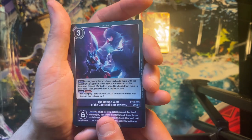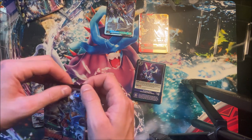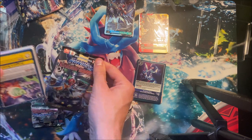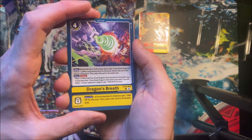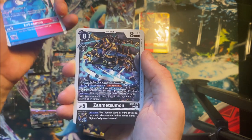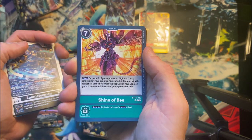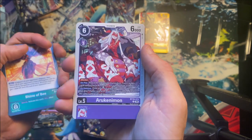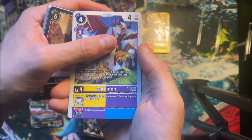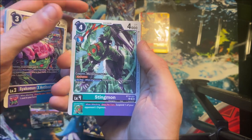Not bad — last pack here. It's funny, we pulled the Valkyriemon Ace out of the first pack. All three of these boxes I've gotten so far have been really nice. Dragon's Breath, Sealsdramon, XVmon — always appreciated. Zenmetsumon — that card looks cool. Shine of B, Akurimon, Dorulumon. Gatsumon — we pulled one of those a little bit earlier. Seadramon X Antibody, Stingmon — here we go, it's the last little bit.